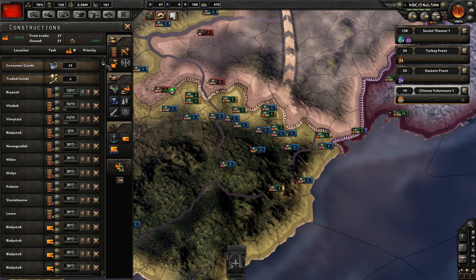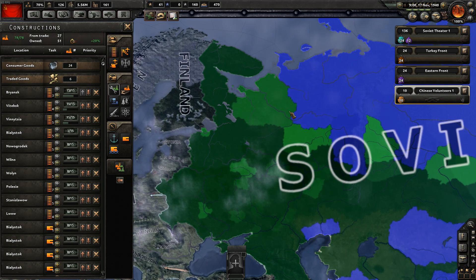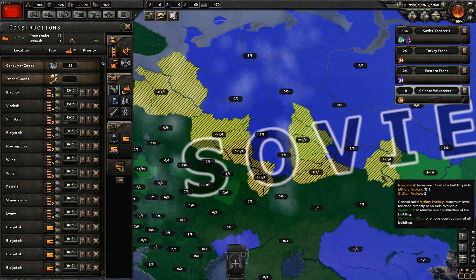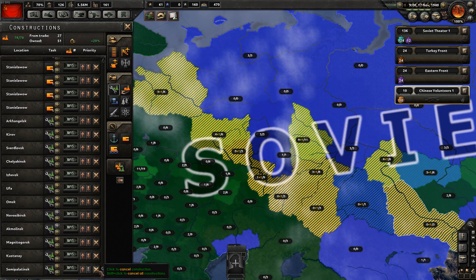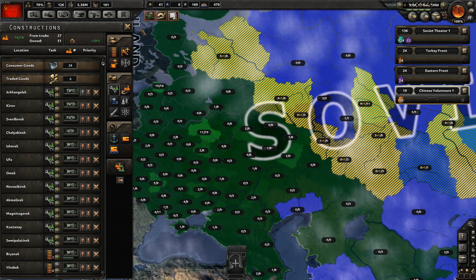So what are we producing? We are building roads and forts. I want to build more factories - I'm just not happy with how many I've got. Left click, add those factories. Go to the bottom, hold shift, and push all those to the top. There we go, all of them on the top now.